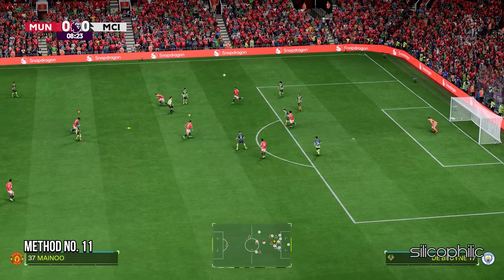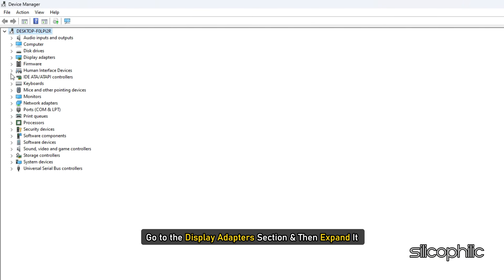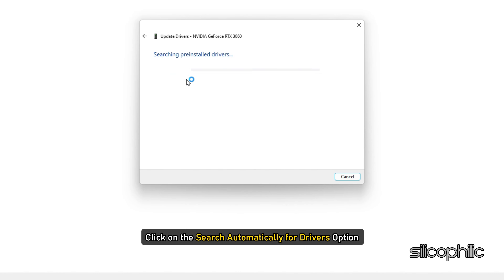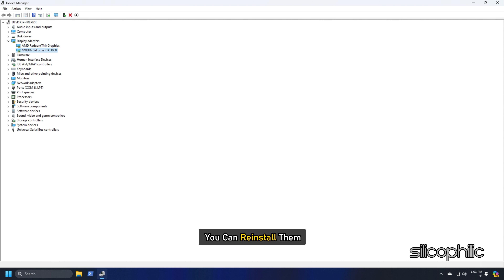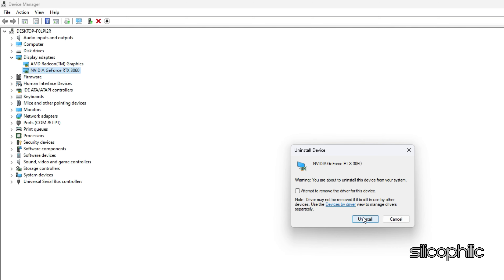Method 11: Update Graphics Drivers. Right-click on the Windows Search button and choose Device Manager. Go to the Display Adapter section and expand it, then right-click on your Graphics Driver and select Update Driver. Click 'Search Automatically for Drivers' and follow the on-screen instructions. If updating doesn't work, you can reinstall: expand Display Adapters, right-click your Graphics Driver, click Uninstall Device, and follow the instructions.